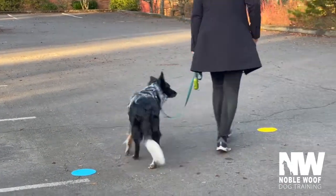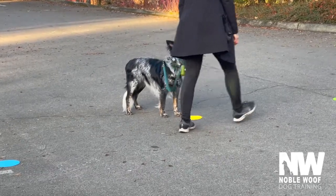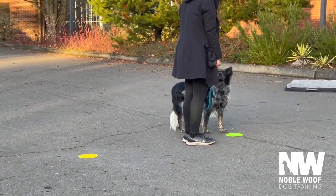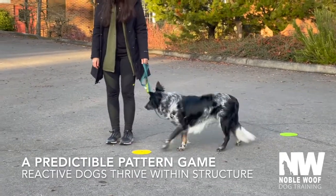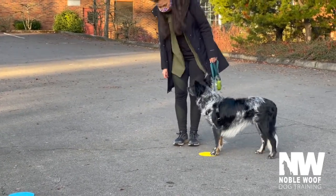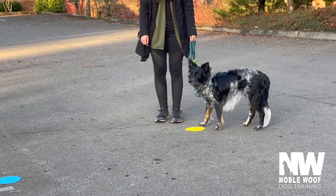Okay, so this functions as a loose leash walking game — he's learning how to get from point A to point B by engaging with you and tracking where you are in space. But it also becomes a really good tool for reactivity, because it's a very predictable pattern. So what we will start to do is integrate triggers into the picture, and he's going to default his attention back to Jamie, back to this game, instead of fixating on the trigger. Does that make sense? Great.